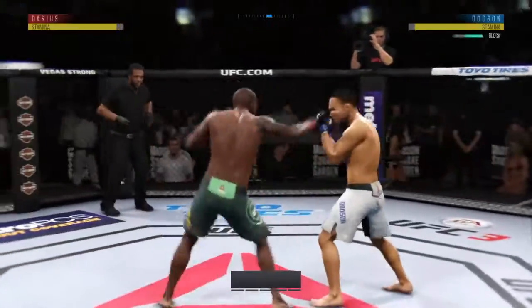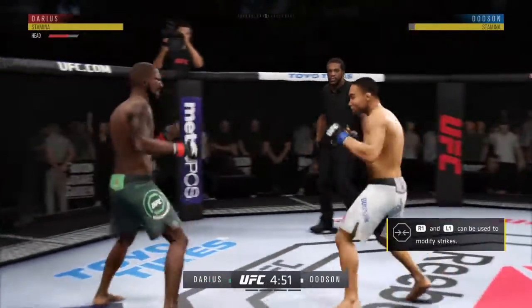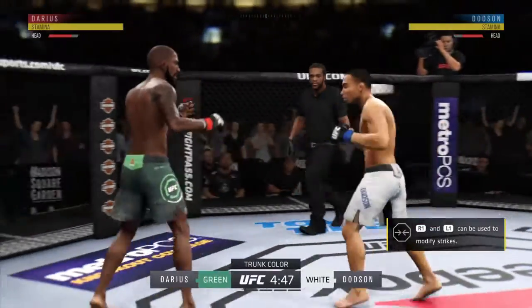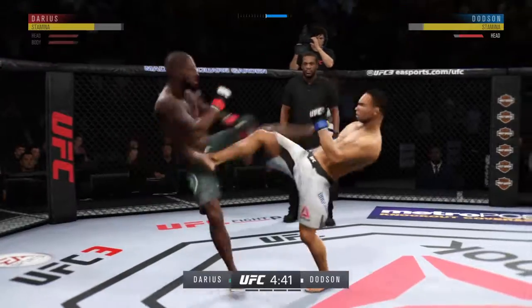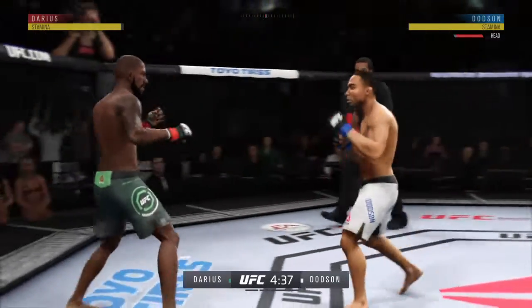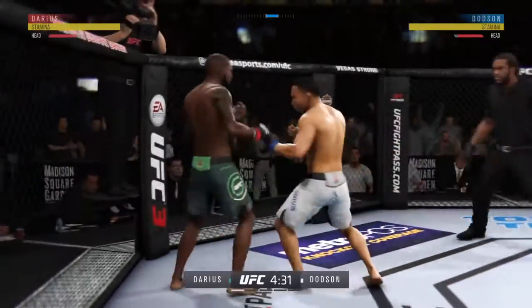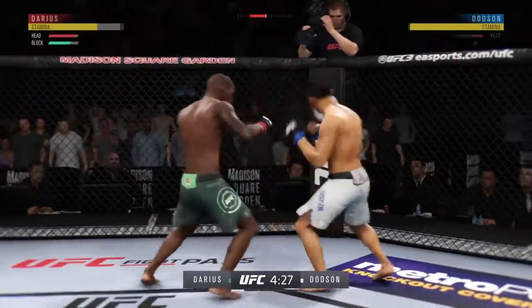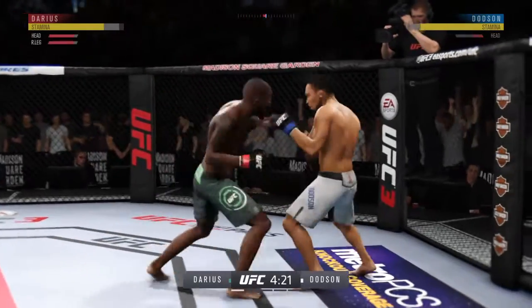All right, here we go — at stake, the UFC Flyweight Championship of the World. Opens with the left hand and lands flush. A well-placed, well-timed leg kick. He's looking for that left. He got tagged there. He lands a huge elbow to the head. Hook is there again. There's a nice inside leg kick.